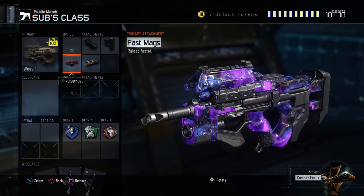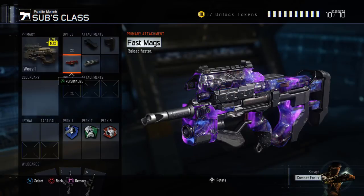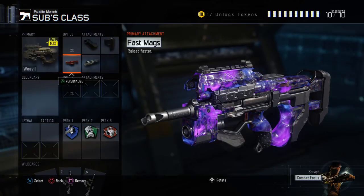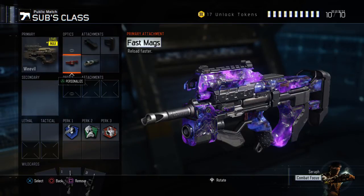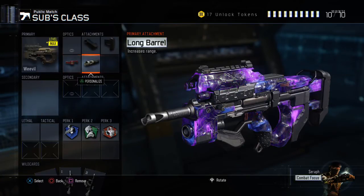I've got fast mags on because I'm always running up to the enemy and I need to be able to reload much quicker. But if you put extended mags on you'll have more bullets in your clip to take out more enemies. So you can have either one — it's entirely personal preference.